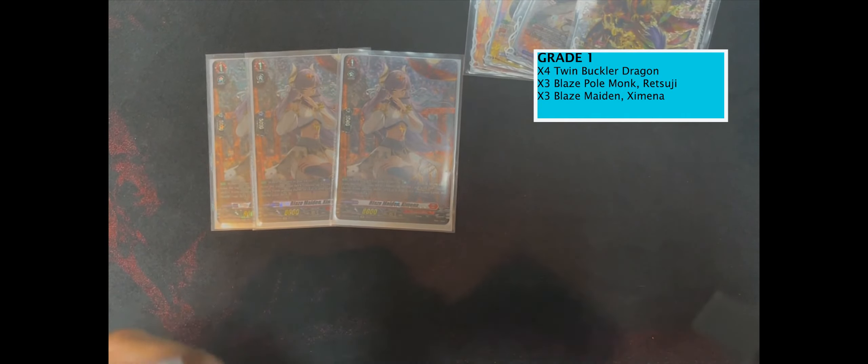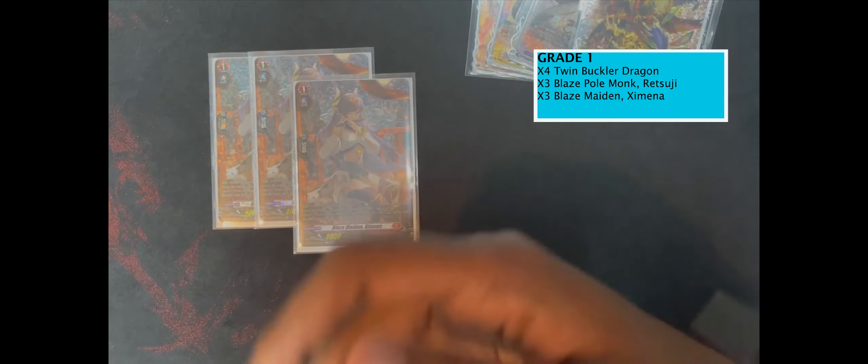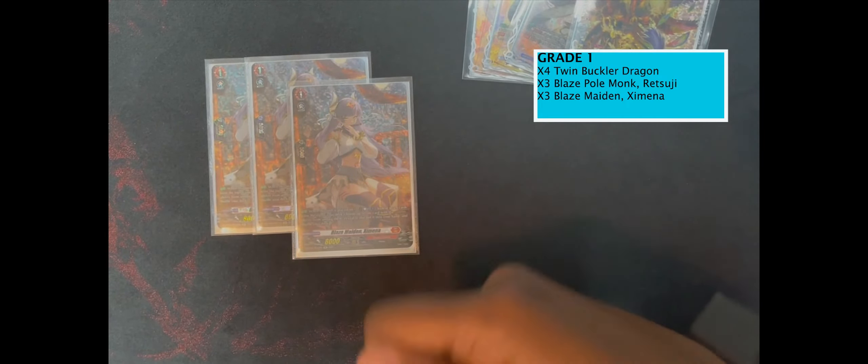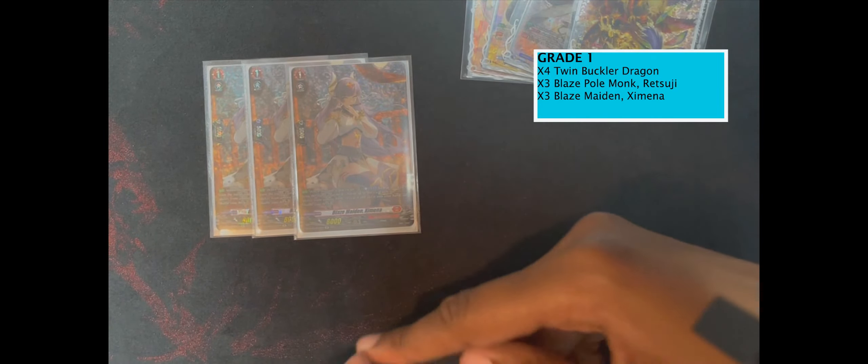My favorite grade one — this girl right here. She's a searcher. Usually I do a lot of rush plays with her. Sometimes if I'm on grade two and get lucky, I'll play her down, counter blast, check top seven, and now I have a grade two to ride. She lets you search for your grade four units, any Trickstar you need, or any Overdress unit you need at that time. I definitely suggest playing her — maybe three to four, but I'm good at three right now.